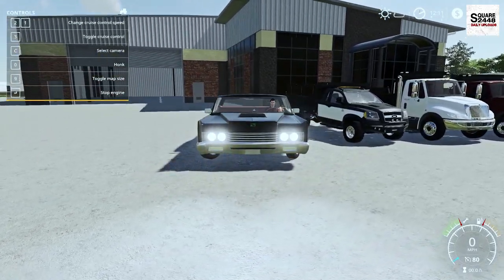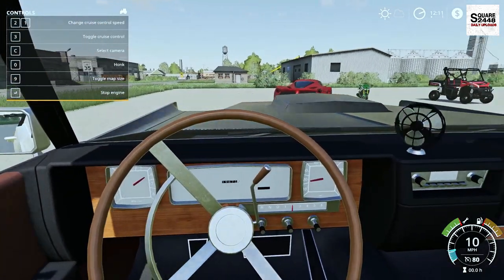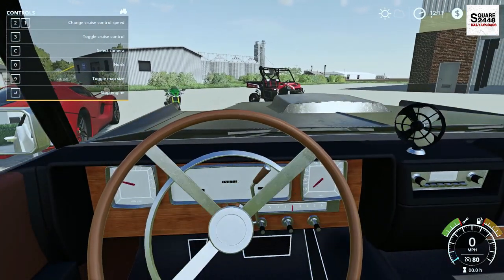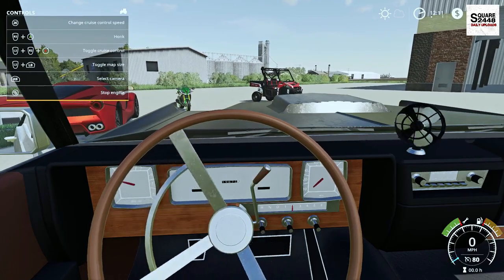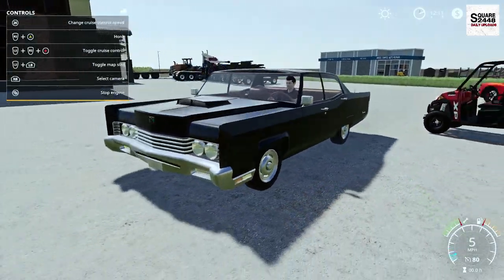It's a very wide, kind of short wheelbase car, which is interesting. On the inside — working mirrors, gauges, and steering wheel, gas pedal works, brake pedal too. And look at that — we have a nice working fan here on this. That's pretty neat.